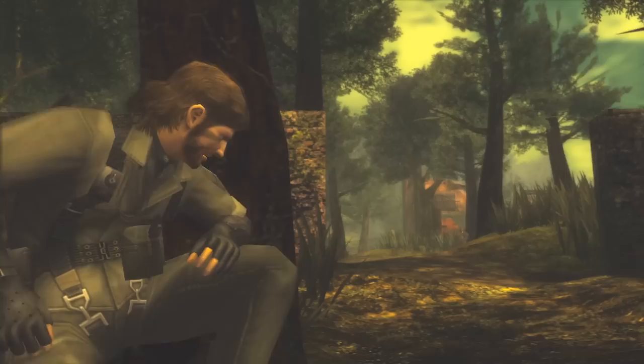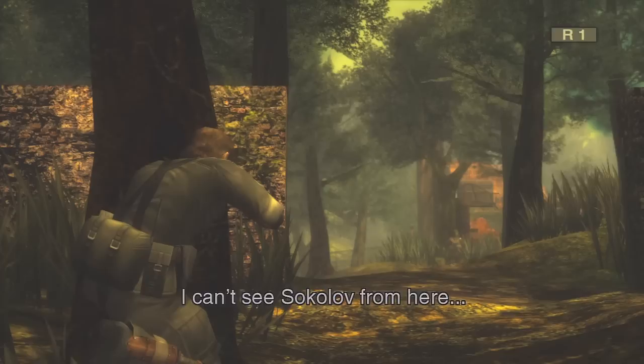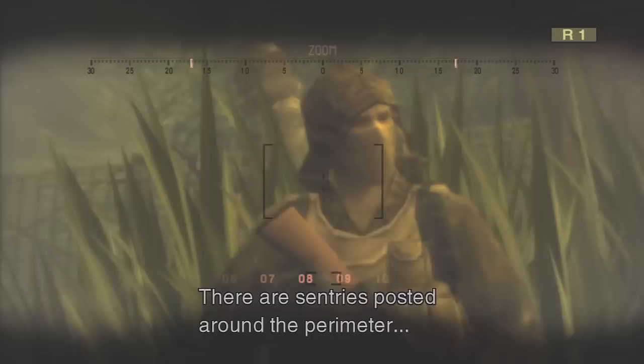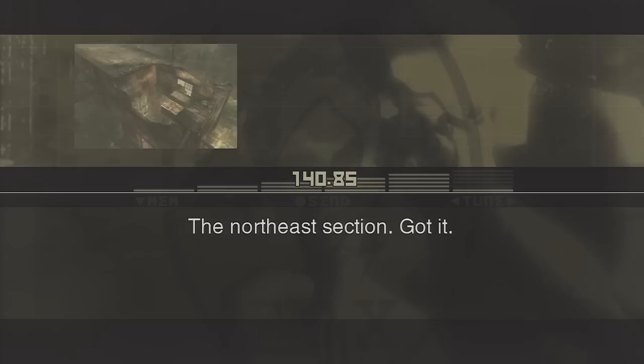Major, I've reached the abandoned factory where Sokolov is supposedly being held. This place is a dump. I can't see Sokolov from here. The security is pretty tight — there are sentries posted around the perimeter. Your objective, Sokolov, is inside the factory. They should be holding him in a room in the northeast section. Got it.